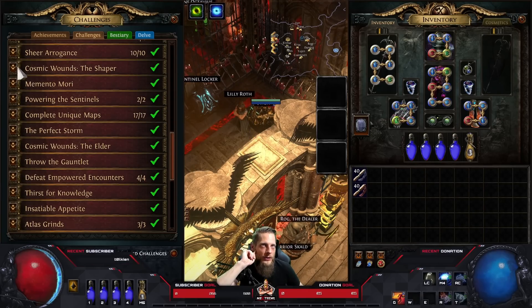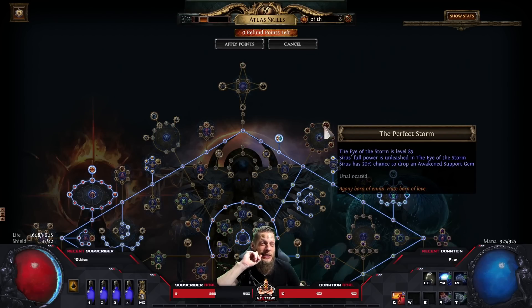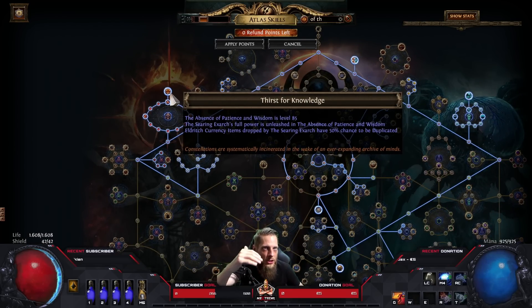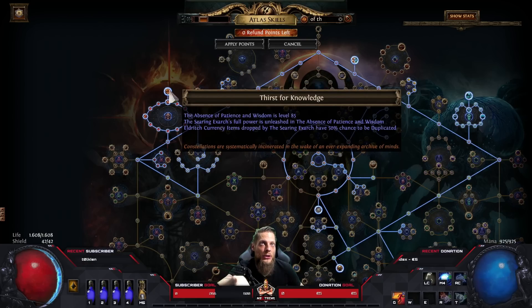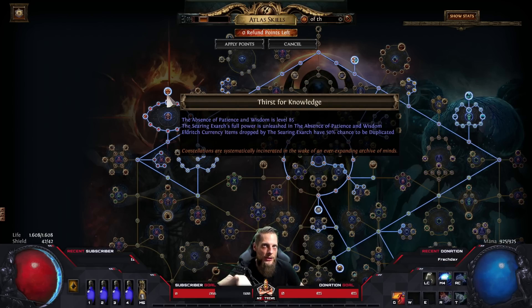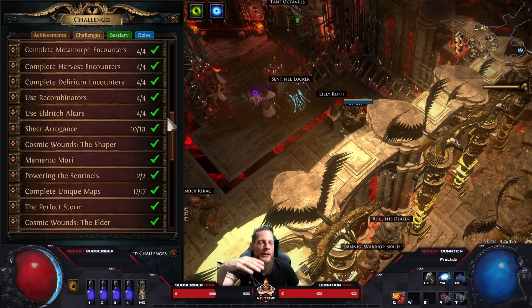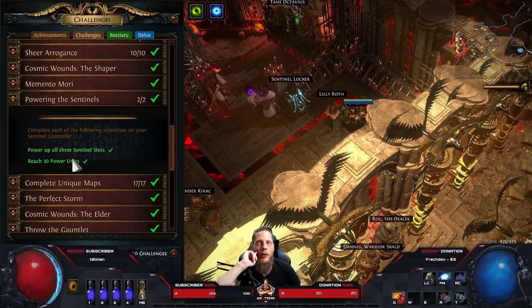For 'Cosmic Wound' - defeat the Uber Shaper - I think all uber bosses were okay to do based on your experience. Uber Maven was quite easy, Uber Elder, Uber Shaper all easy. Searing Exarch is the first one where I say it's actually really hard. The meteor phase is brutally hard - there's no way I'm surviving it with a normal build. Uber Searing Exarch is unnecessarily hard with those mid-phases.